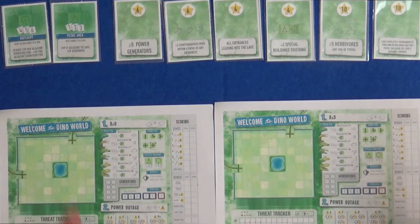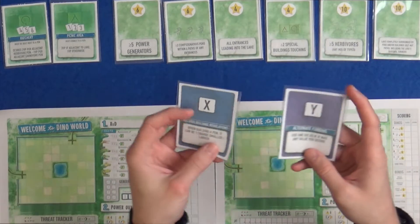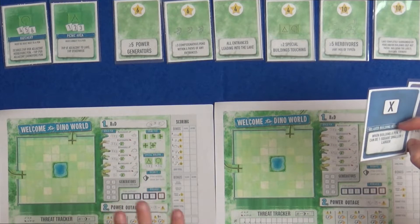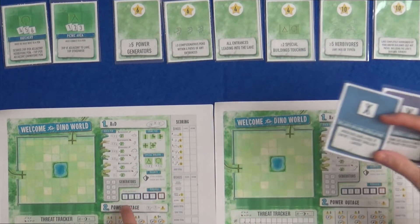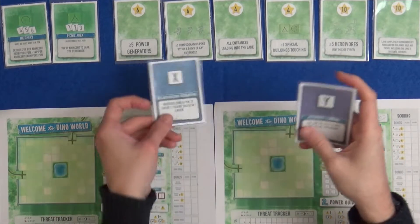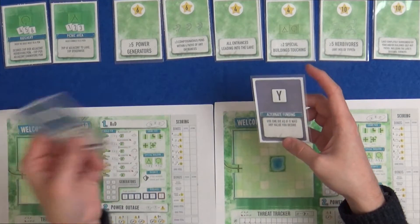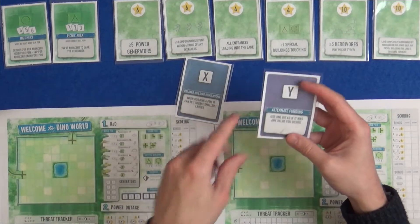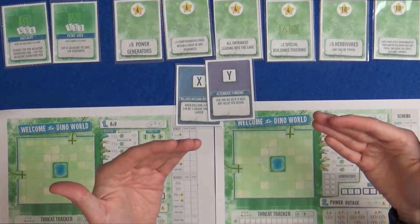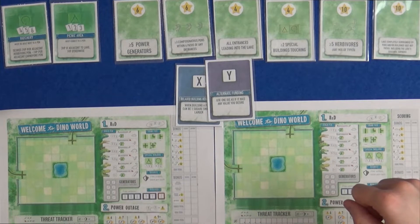There are still special buildings, but there are also research cards. You will have an X, a Y, and a Z card every game, and they will give you special powers. Instead of being able to adjust your dice like you could in the Light Mode, you have three opportunities to use an X, two to use a Y, and one to use a Z. So X could be, when building a pen, it can be one square smaller or larger, or there is one that adjusts the die values as well. If you use Y, it could be use a die as if it was any value you desire. So they give you different ways of manipulating the dice, not just being able to adjust by one pip, and you get fewer uses of them as well.